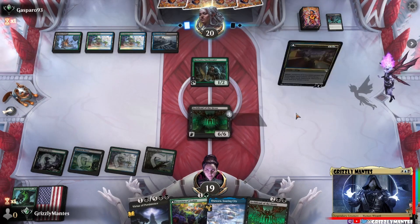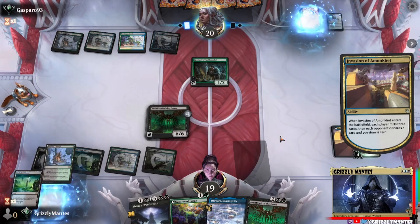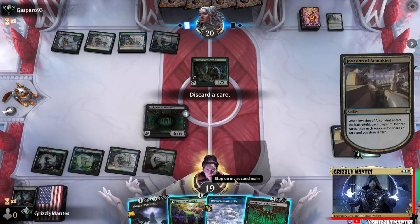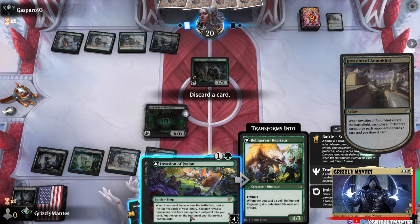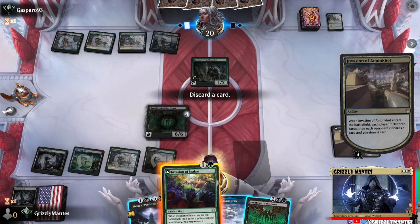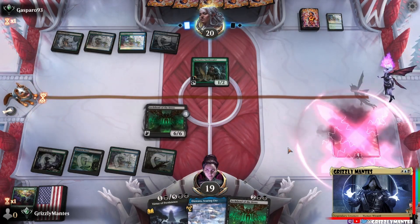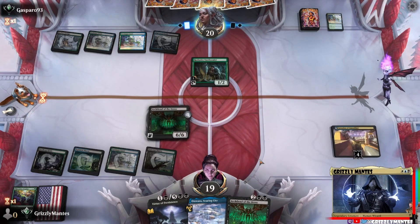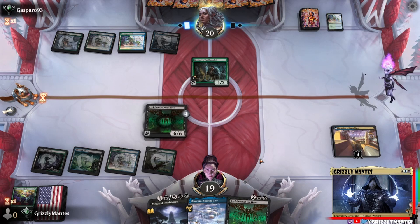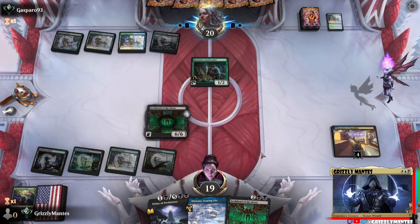Next turn we might play Invasion of Ixalan - oh wait, Invasion of Amonkhet! Three lands, discard a card. I'll guess the Otawara - or do I want to get the Invasion out? No, I need both. We're committed. It just adds one mana of any color - Werebear only added green, that's cheating.